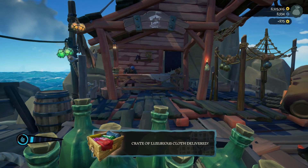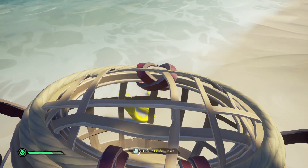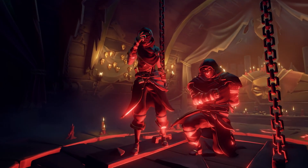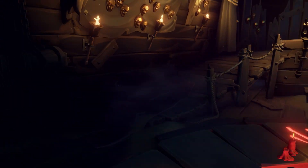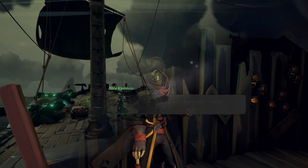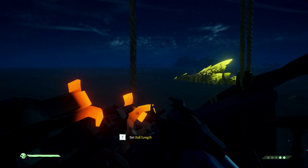This system works for Order of Souls, Gold Hoarders and Merchants. For Merchants, you need to grind the cargo runs. Collecting animals takes a lot more time, so stick with the cargoes. If you prefer to do Reaper's Bones, this is also an option. You can sell any kind of loot to them, but you'll get the most rep with loot like the stronghold chests and skulls you get from the forts and fleets. Or if you're lucky, you'll get them by killing random skeleton ships or even by killing megalodons. Collecting Reaper's chests also give decent reputation.